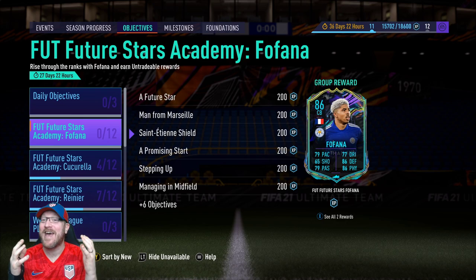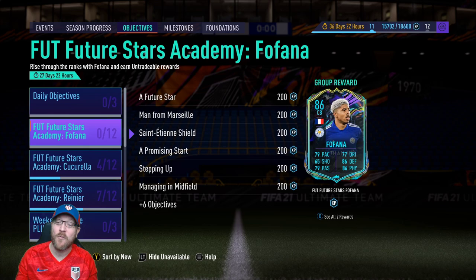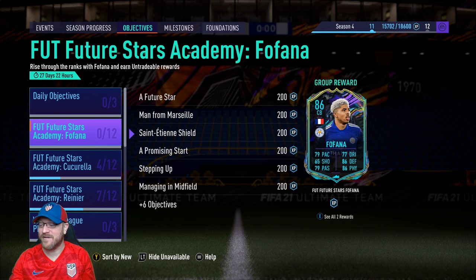Howdy everyone, Pete Daddy here. Today we've been given a brand new Future Stars Academy card to grind for. This time this one is just straight fire. It's 86 rated French Premier League center back Fofana. This guy is worthy of the whopper button!